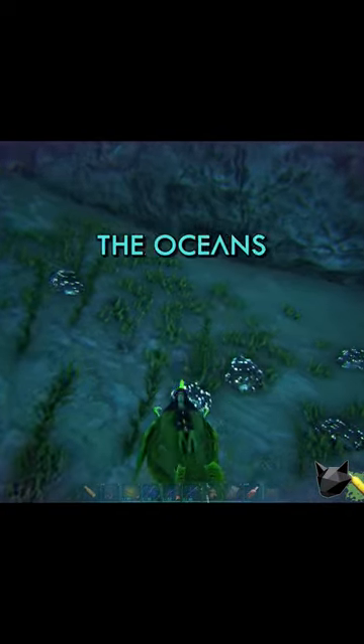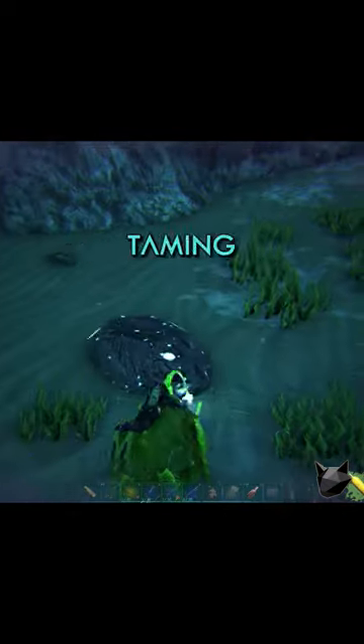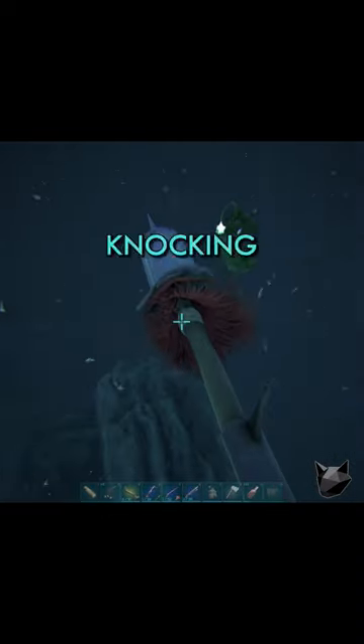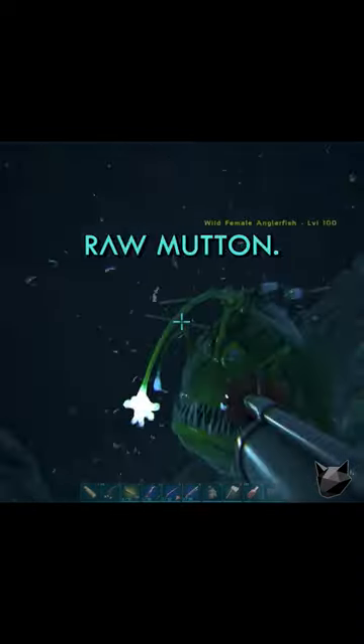It is useful for exploring the oceans thanks to its bioluminescence, speed, and ability to collect white pearls. Taming the abyssal fish requires a considerable amount of tranquilizing arrows or tranq spear bolts. After knocking it out, feed a regular kibble or raw mutton.